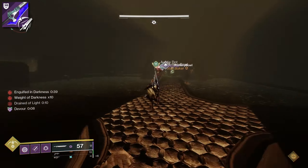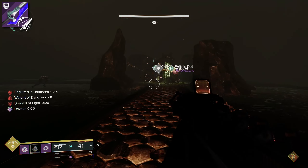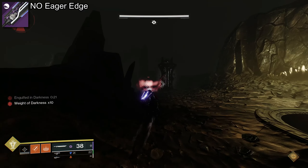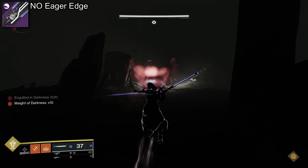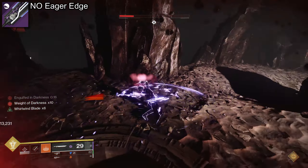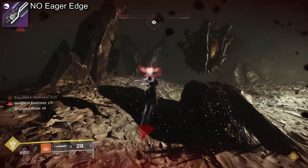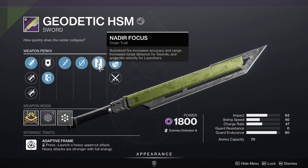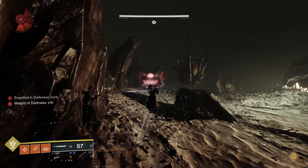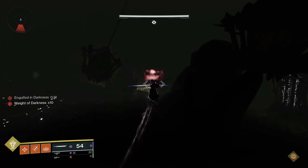Besides lightweight weapons, swords are quite useful. Eager Edge is an obvious pick, but you don't need it. Jumping and sword light attacks will give you a boost forward, which helps with lower mobility, going around objects, and up hills. Just know that sword targeting is very sensitive, so you might melee a Thrall instead. Also look out for Nadir origin trait swords like the new World Drop Geodetic HSM — continuous sword attacks increase lunge range, comparable to Eager Edge.